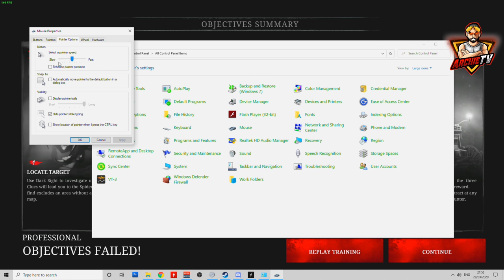Go to Pointer Options. There are actually 11 lines. My setting is basically in the middle — on the 6th line. Check what this is for you. I leave it in the middle and then adjust with DPI and in-game sensitivity.